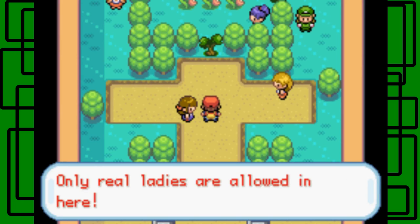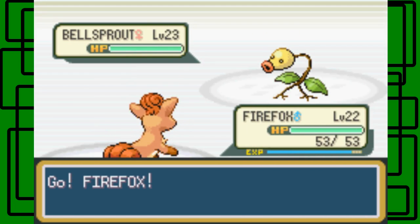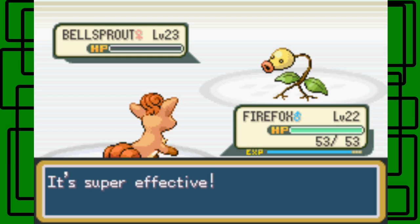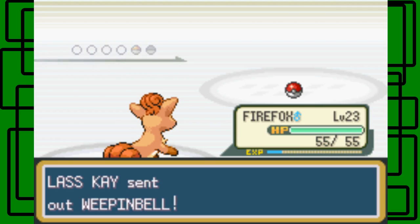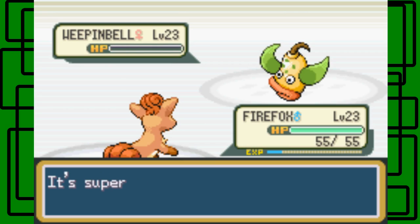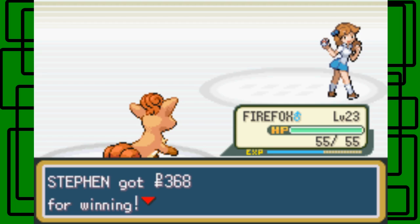I should tell you about this gym — only real ladies are allowed in here. My SK would like to battle. There's a Bellsprout at level 23, so let's go for the Flamethrower attack. There we go — nice. Then a Weeping Bell, and we use Flamethrower on that too. Thanks for $3.60, that makes sense.